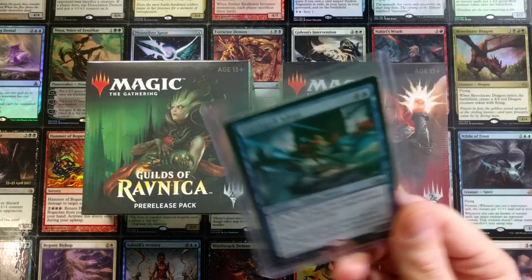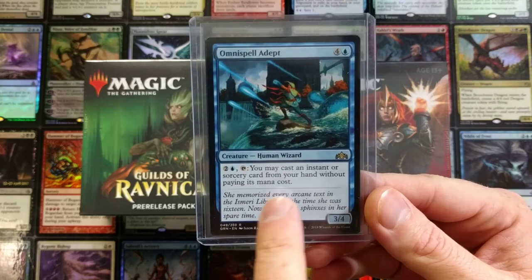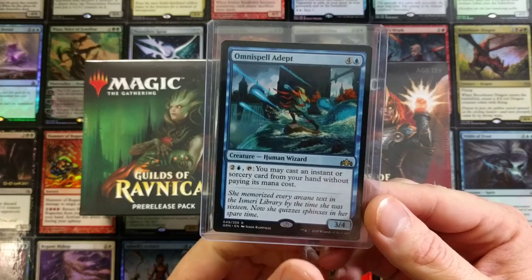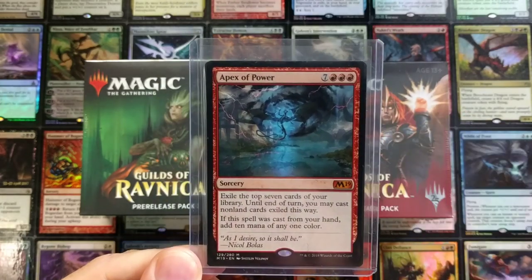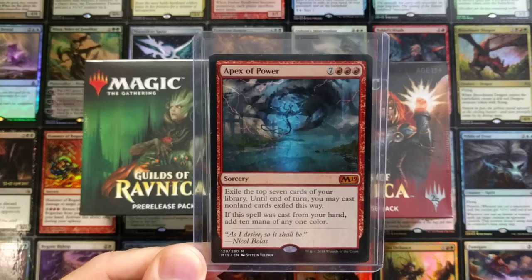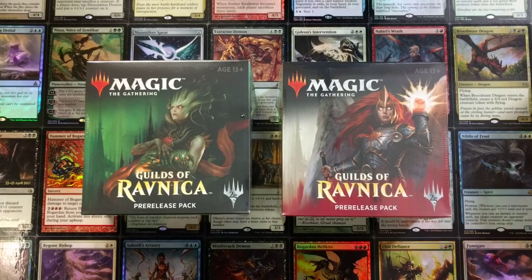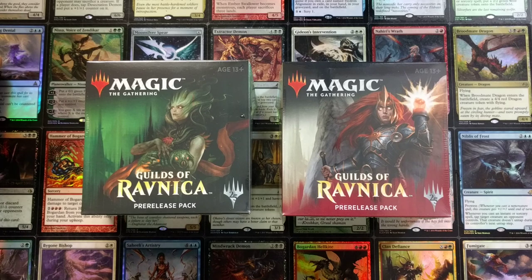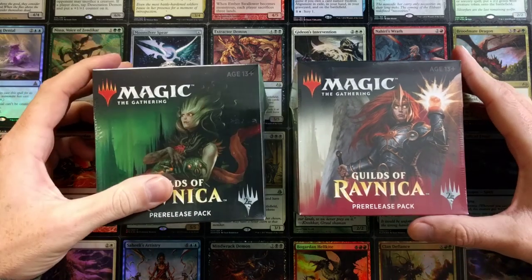Real quick, I'm gonna give away this Omnispell Adept — for three mana you may cast an instant or sorcery card from your hand without paying its mana cost. On the flip side, Apex of Power is a big 10-drop: exile the top seven cards of your library until end of turn, you may cast non-land cards exiled this way, and if cast from hand, add 10 mana of any one color. This combo is going to one person. To be eligible, like and share this video, subscribe to the channel, and comment your favorite guild — that's it!